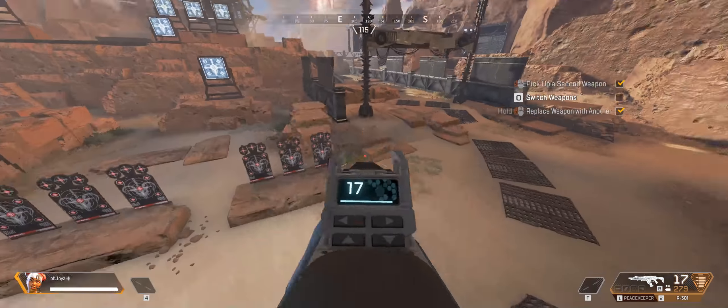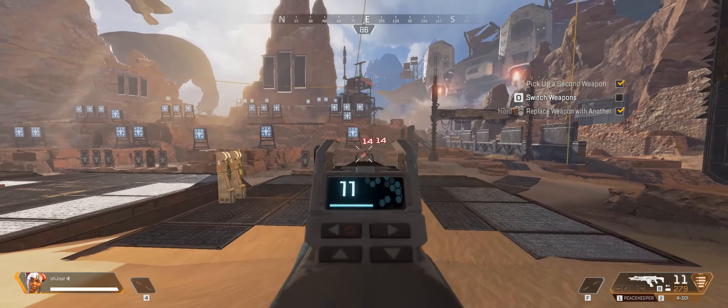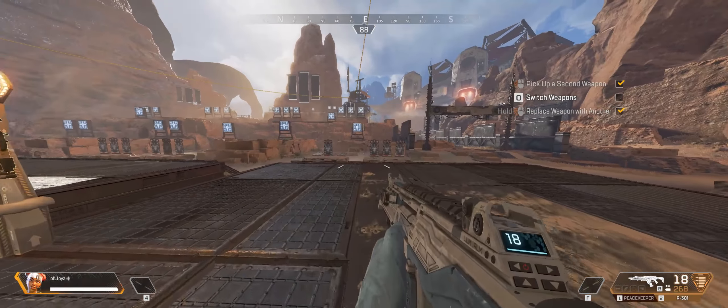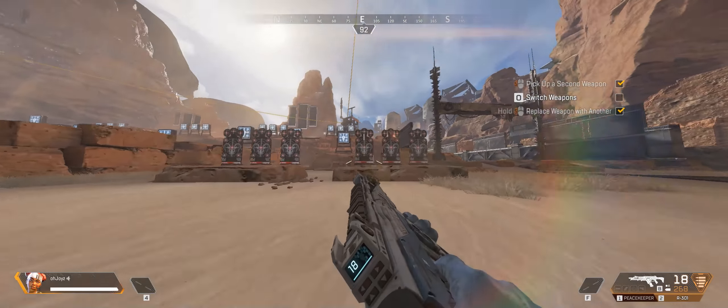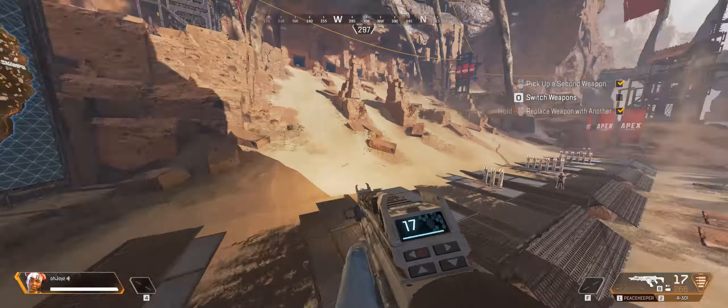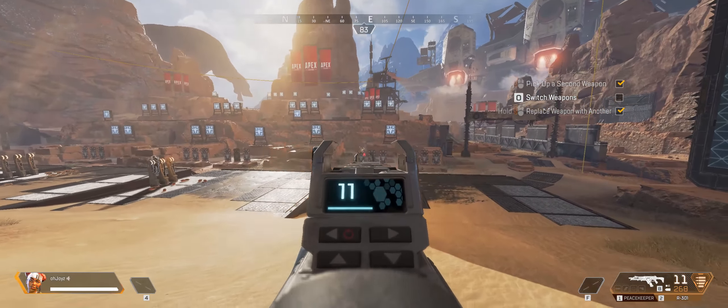Method two: knock down one of the targets and this time when you stand on it, choose another target. As soon as the target you're on launches you, turn around 180 degrees and shoot the target you chose earlier.